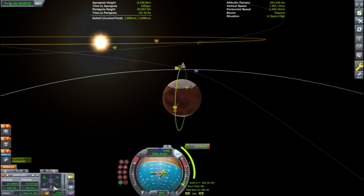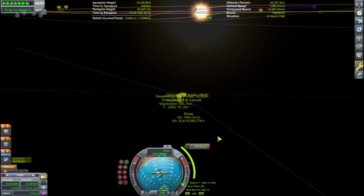The Oberth effect means that it is more efficient to combine the ejection burn and the transfer burn. So typically, burns in solar orbit should only be used for small adjustments.